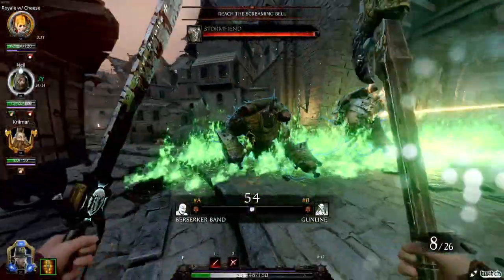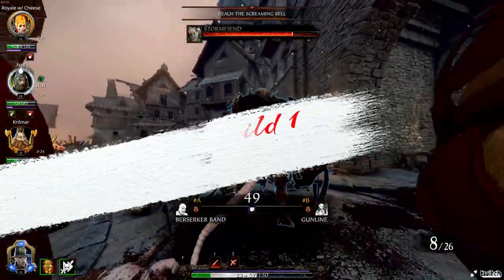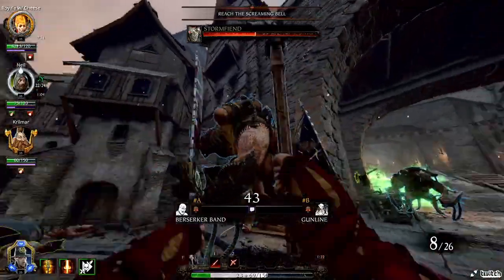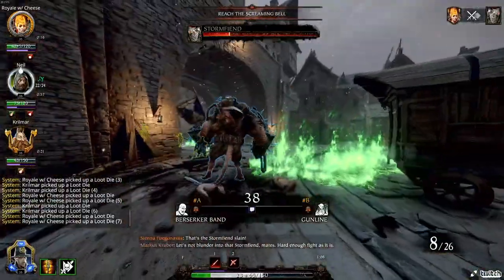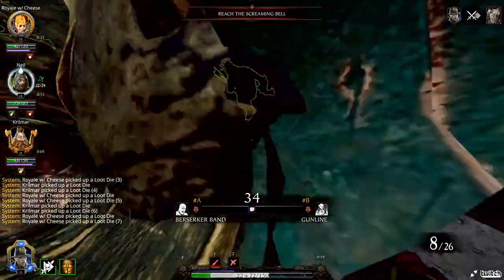The first build is the Axe and Falchion with Griffin Foot Pistols. This one is perfect for 200% Twitch, where you need to destroy large enemies such as Chaos Warriors and Monsters quickly. It's very easy to land headshots with the Axe and Falchion's heavy attacks, making simple work of tougher opponents, while the Griffin Foot Pistols chew through lines of Monks and Zerker-type enemies, giving this build a lot of damage potential.